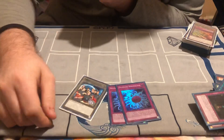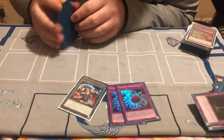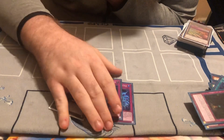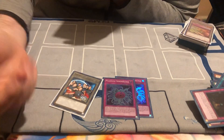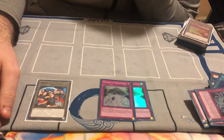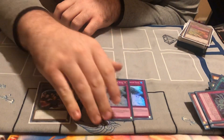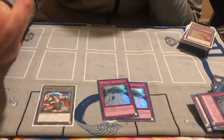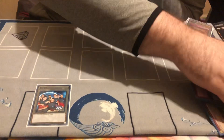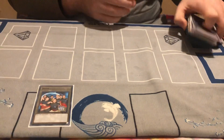Two Dinowrestler Pankratops — just generally good spot removal. Hits Orcust monsters, Thunder monsters, There Can Only Be One. It also has utility where it gives you a non-effect monster if you Special it back from grave. And last in the main deck, two Waterfall of the Dragon Souls, which is probably the best card in the deck. It's basically Super Rejuvenation and Rota — there's been times where I drew four off of it. The main deck is 41 cards. 41 wins YCSs, that's what they say.